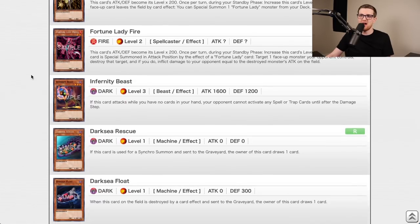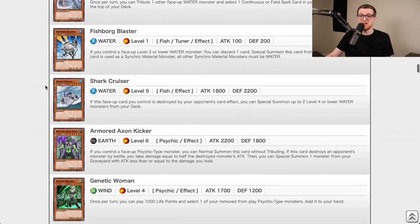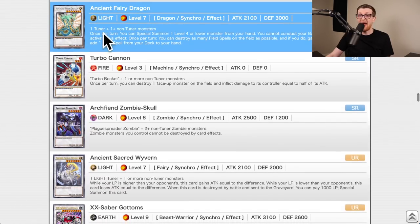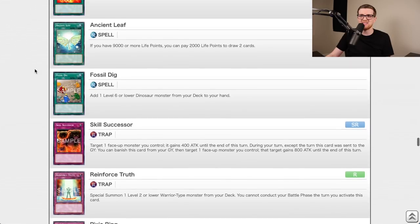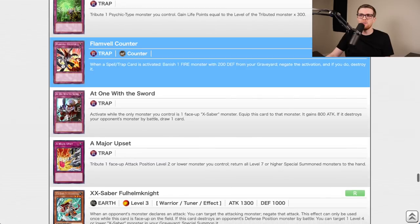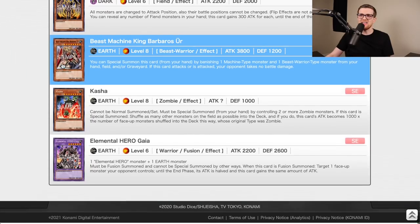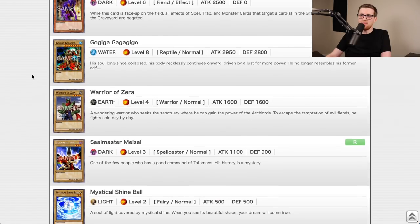Ancient Prophecy goes back to the synchro era. It has some Blackwing support — Vayu, Fishborg Blaster which is banned, Ancient Fairy Dragon which is a beast, Blackwing Gale, Rekindling, Fossil Dig. It's decent but doesn't pack nearly the same punch as Abyss Rising. I think Ancient Prophecy is a C — slightly better than Absolute Power Force, but Abyss Rising is still clearly better.